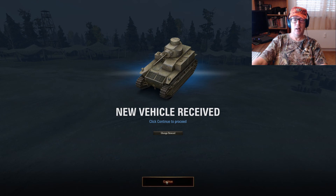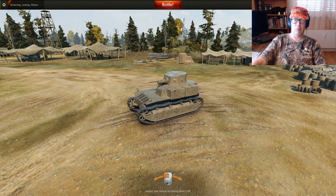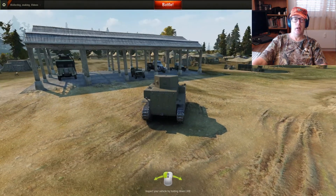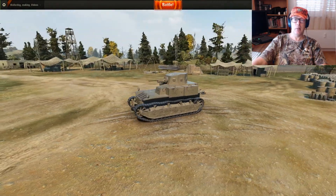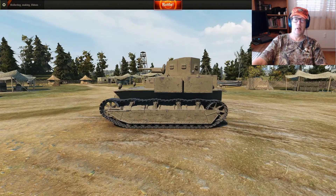We'll continue — they just gave us a free tank, probably a tier one tank, but all tier one tanks are free. Oh, we have to go to battle. Inspect your vehicle by holding down the left mouse button — I'm holding it down while I take a look, I can scroll in and scroll out.